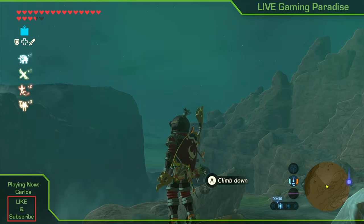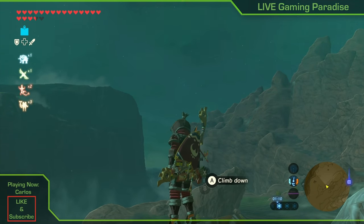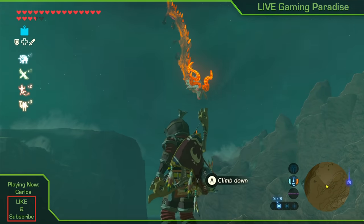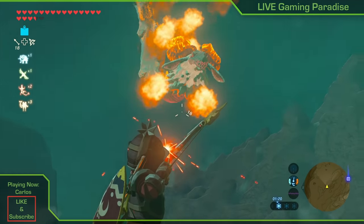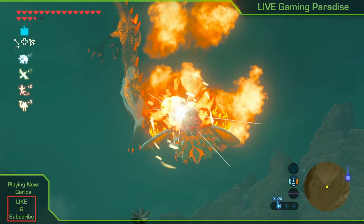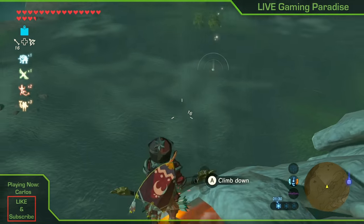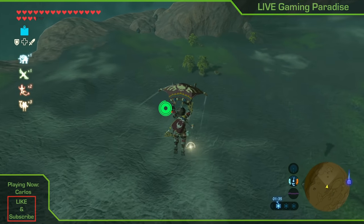At about 1 o'clock in the morning, around 1:05, you will see this fire dragon coming through the sky. What you have to do is grab your arrows and shoot at it. It doesn't really matter what type of arrow it is, but as soon as it gets really close just shoot at it and he's going to drop something that you need to pick up. It dropped a scale — the Dinraal scale.